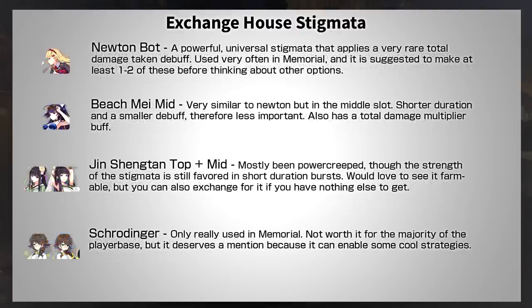For Exchange House Stigmatas, pretty much all of them are either farmable or not very useful. The most useful thing I've always recommended is Newton Bottom, because it has a very rare debuff that is extremely easy to apply. The Stigmata is still useful in Memorial Arena, but overall its use cases have fallen significantly because of the release of some very OP support Stigmatas — the same story applies to Beach May. Personally, I'd still recommend getting at least one or two Newtons. However, it's definitely important to consider both G3 and G4 Stigmatas if you need them.